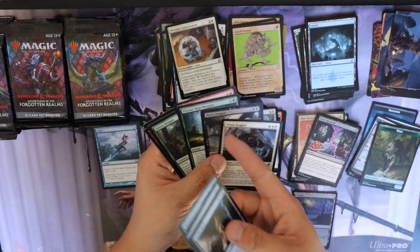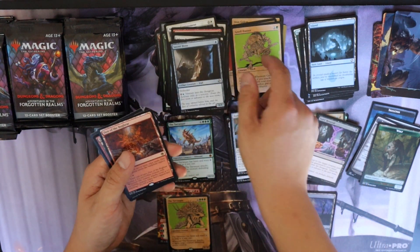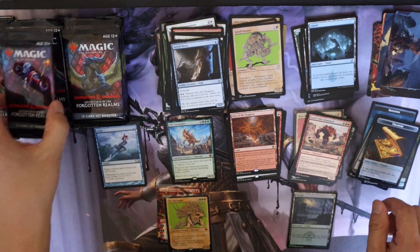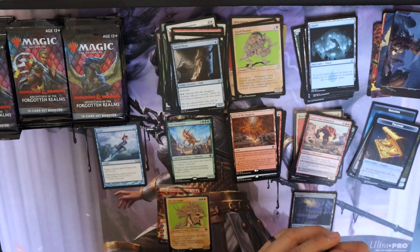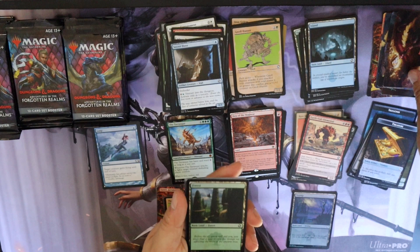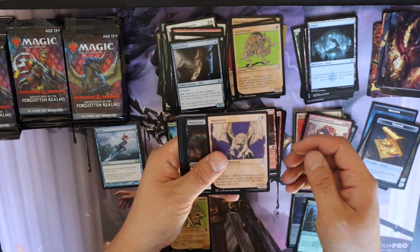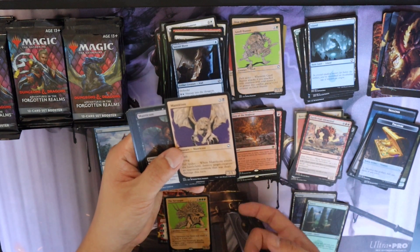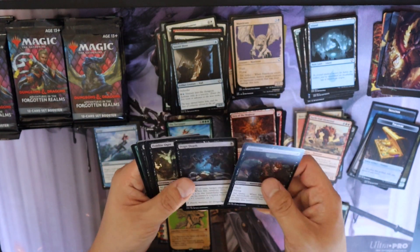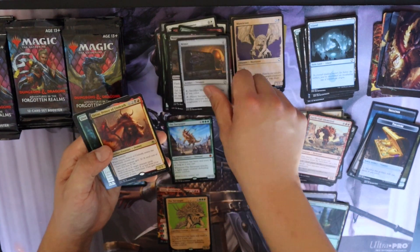Bugbear — people like that card, it's very aggressive red aggro. These lands come in untapped if you have two or more other lands, so they come in tapped otherwise — early game fairly good, fairly aggressive. All right — the Mimic, Orcus, Dire Wolf, and more Dire Wolf Prowler.